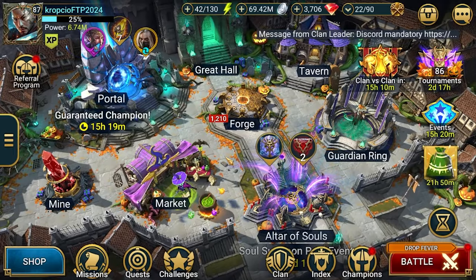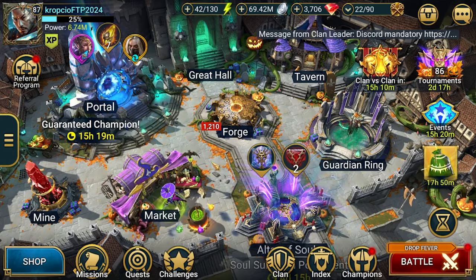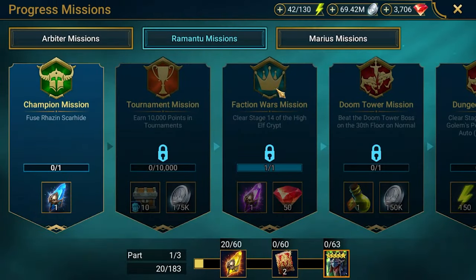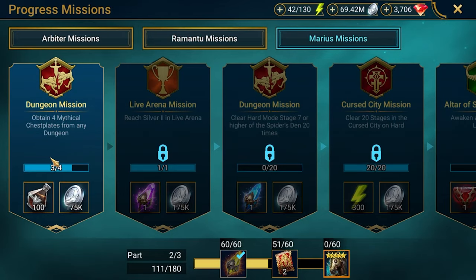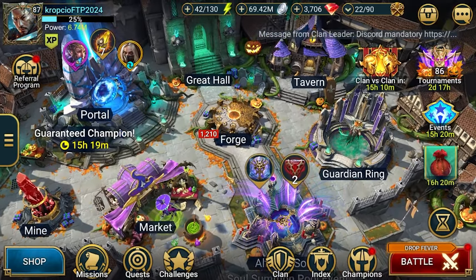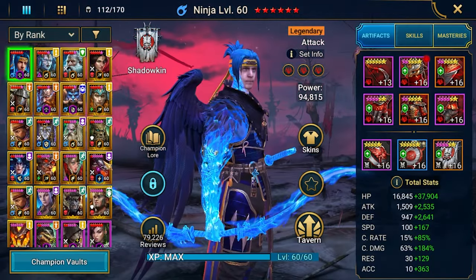So this is the main account, and it hasn't been getting updates for some time because not much was happening. I'm still stuck on the Marius missions trying to get four mythical chest plates — this is terrible quest design. I think I've been here for like two weeks already and cannot get this final chest.